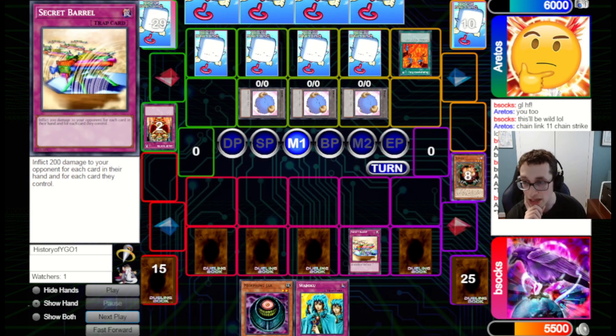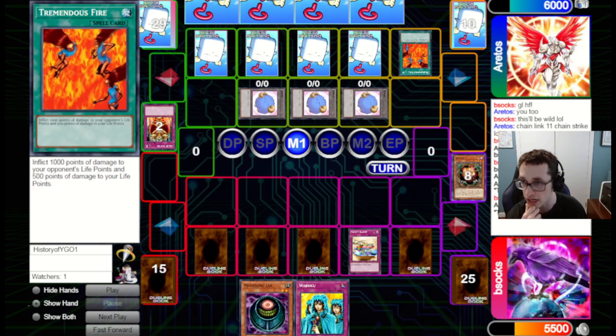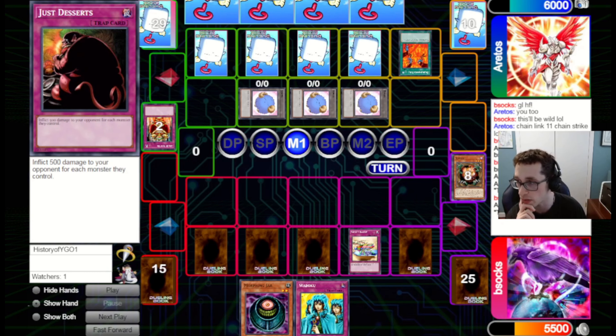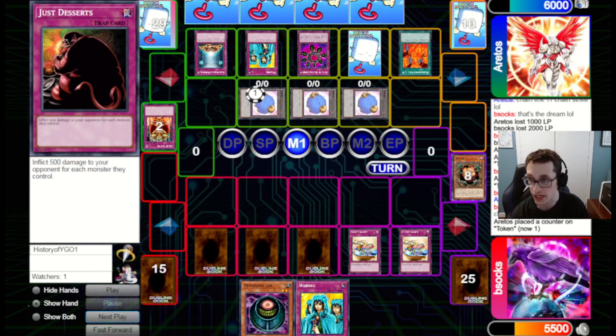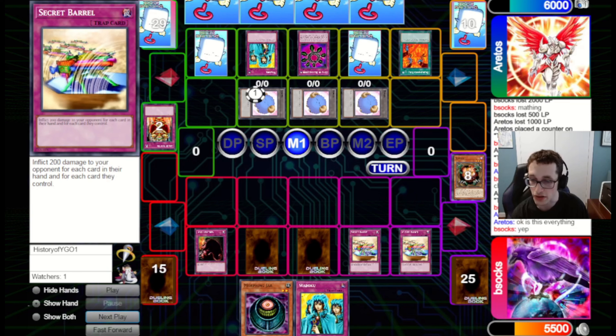Instead I just wait for them to go for Tremendous Fire and math out to make sure I have lethal. I think I had lethal before they activated the 500 burn on Tremendous Fire. Let's count: 1, 2, 3, 4, 5, 6, 7, 8, 9, 10, 11, 12 cards for them. We've got Double Secret Barrel — that's 4,800 total, plus 1,500. So I win even without the Tremendous Fire burn — I should have just gone for it. Either way we win the game. I get Double Secret Barrel and they're trying to do a Chain Strike play, but with the Double Secret Barrel and Just Desserts, they can't activate Fortune either. That will be the end of the game.